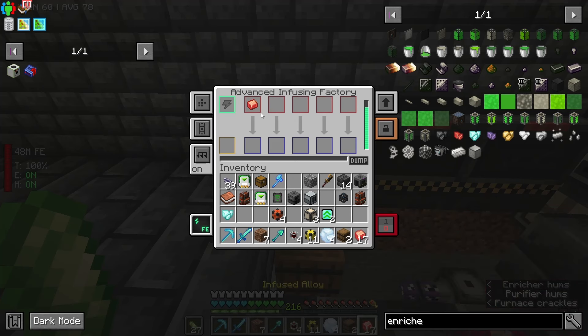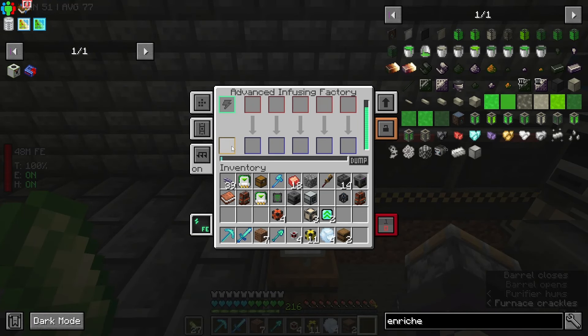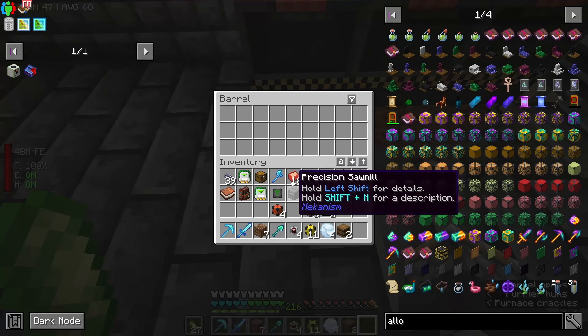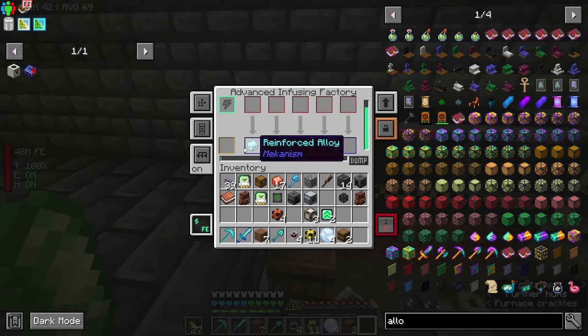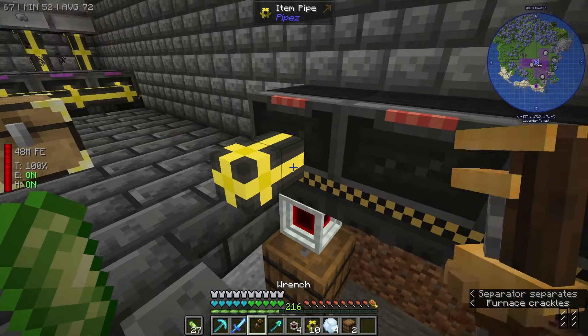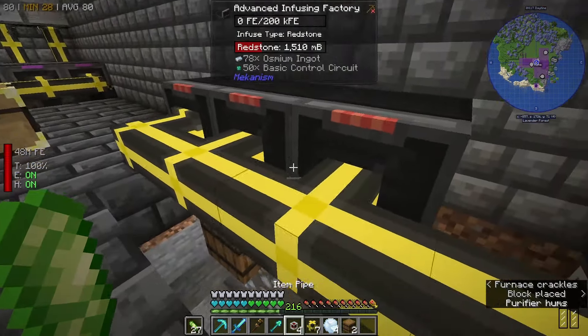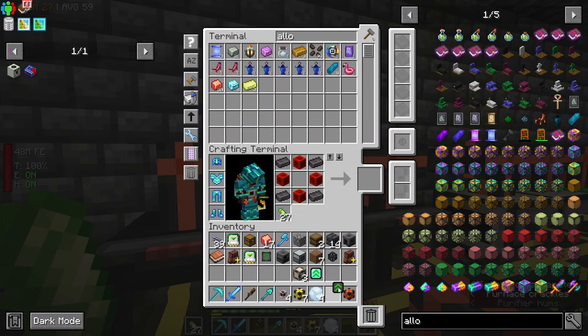Okay, throw that in there and it should end up in there. If I take an alloy — I have some on me — and take one in here, it should just push it into the bottom. Then we're going to make sure we are extracting on the output front, and we're going to do pipes here for power, making sure we provide enough power.